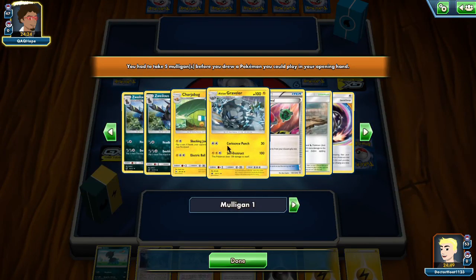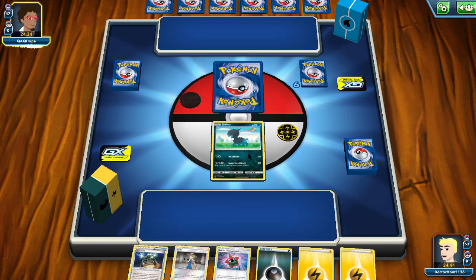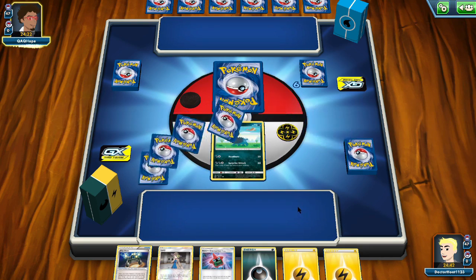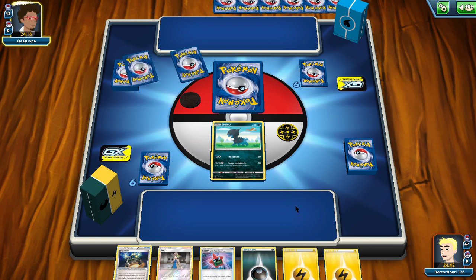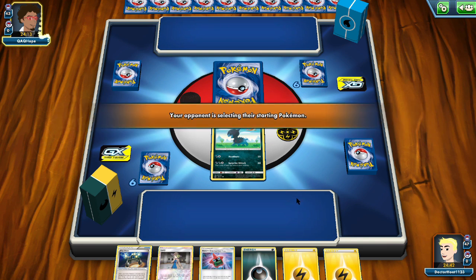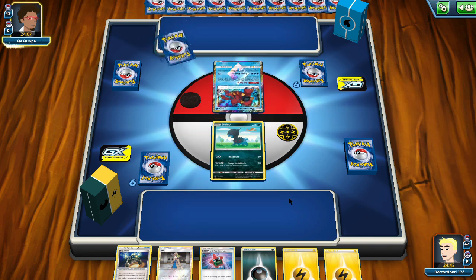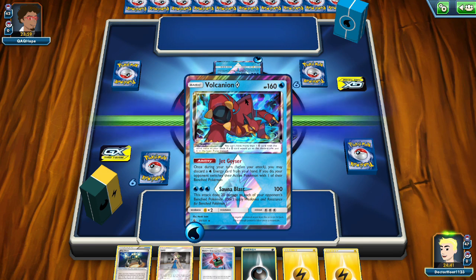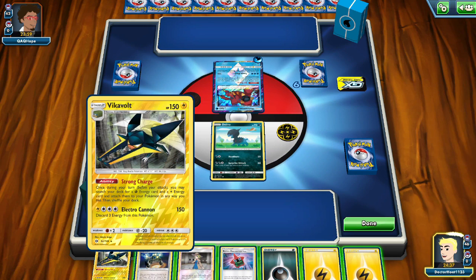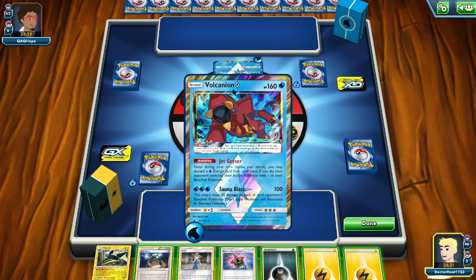Can we get a basic Pokemon? I'll get an extra card. We're going to use Rotom's Poké Finder mode, and then just get the card. Don't do that and then immediately use the card that shuffles your deck. What is this? Volcanion - I think I'm in trouble. Vika Volt. Okay, he can't attack just yet.